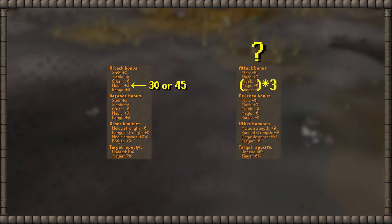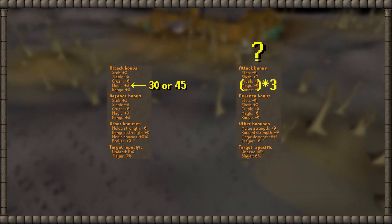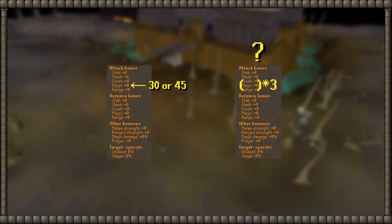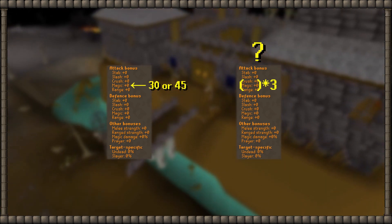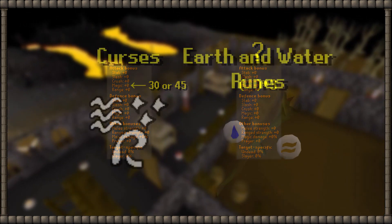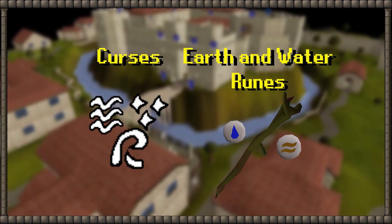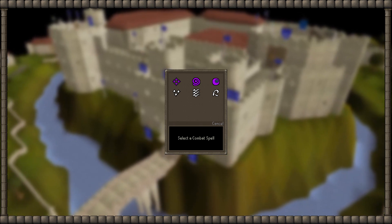And now, something to think about: maybe there should also be a third effect. This effect would triple the current overall magic accuracy, so it is guaranteed to hit even in full melee equipment. But this is far more debatable than the other two effects, which are the enhanced curses and the supplied earth and water runes. Also, the staff should be able to autocast curses, just to make it coherent.